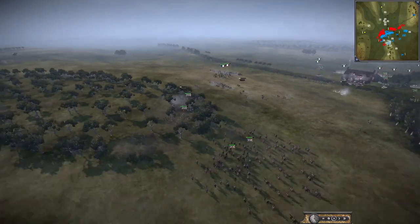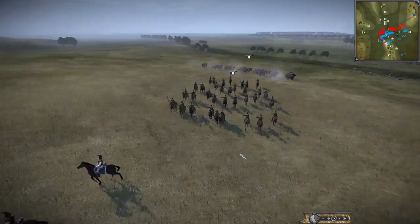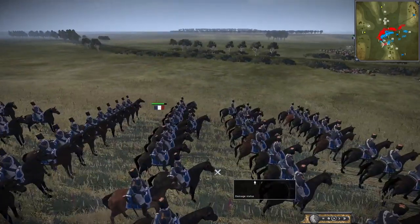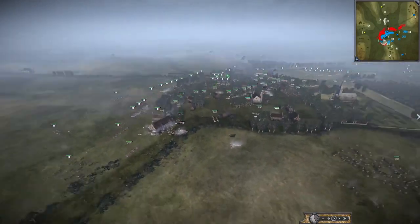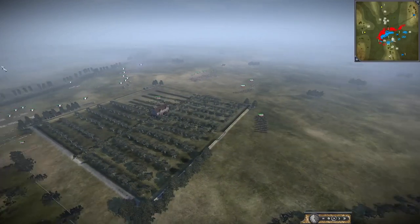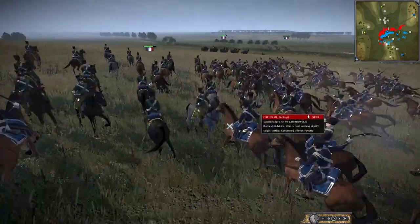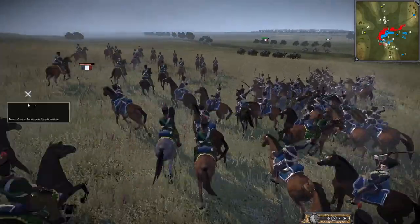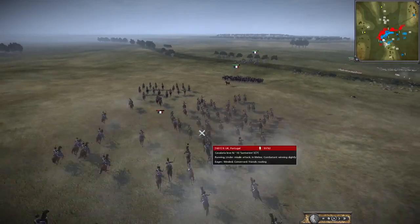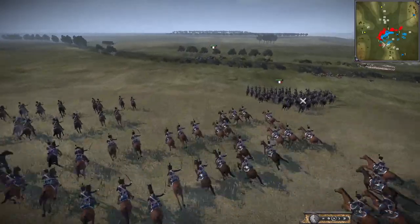Those nine-pounders need to be protected. French cav is on the way now that the Russians are broken. The British cav here might be able to deal with them — they certainly can't just abandon the guns. This is really really elite cav though — I don't think anything's going to stop it unless it's the Russian lifeguards. Britain's going in against the Chasseurs — I imagine they won't stand a chance. They are trying to retreat to friendly French cavalry.